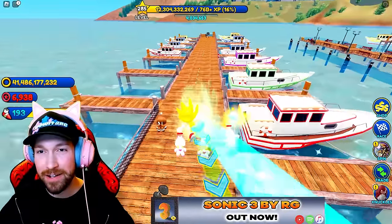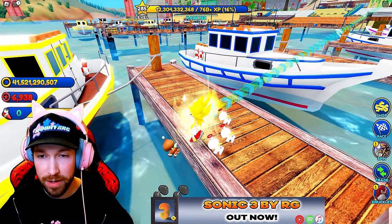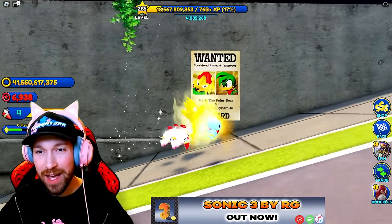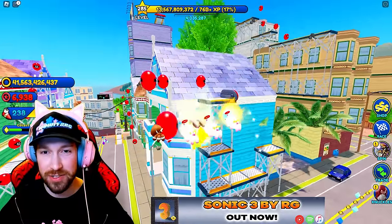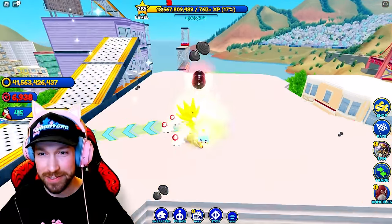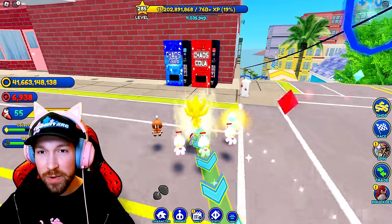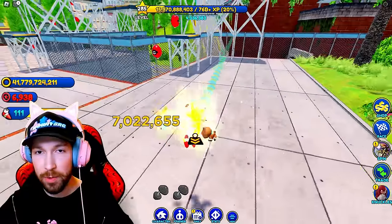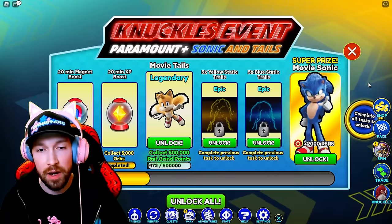The event trials don't seem to be working for the Knuckles event. We have Bark and Bean here — these wanted posters were from Sonic Generations, I think, so it could just be a nod to that, not a reference to anything we'll be getting in the future. This world is actually awesome. We even have a Chaos Cola soda machine! Anyway, we're going to grind out some of these tasks and I'll let you guys know when we've made any real progress.